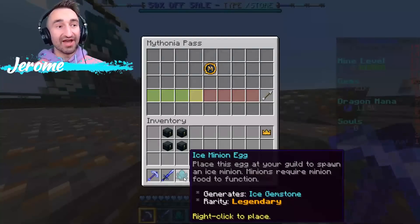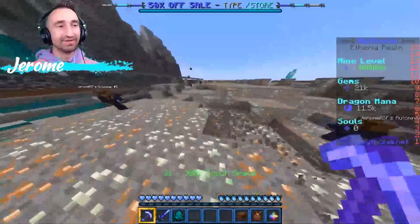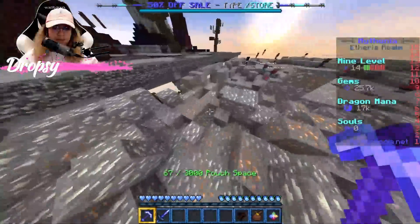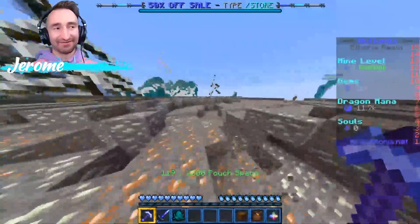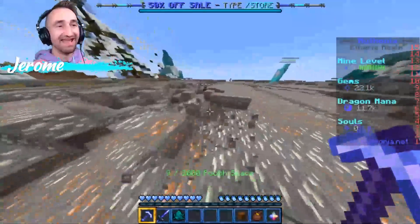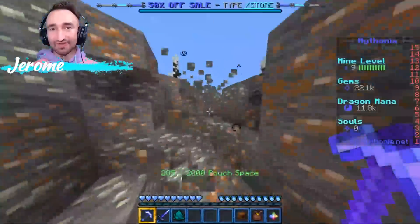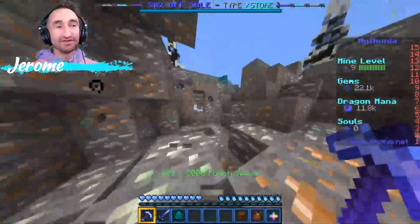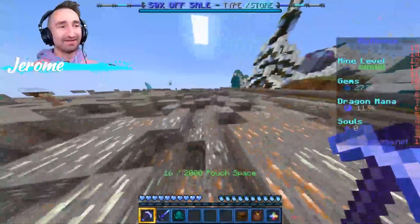For the battle pass, I actually just got an ice minion egg for getting battle pass tier 3. You can buy stuff from the shop with it. Basically you put those down in your guild — which we're probably going to make next episode — and then you feed them food, and they'll mine you crystals you can use in the dungeon shop. Really cool stuff.